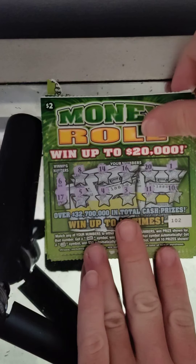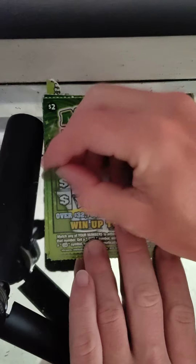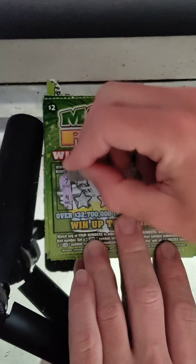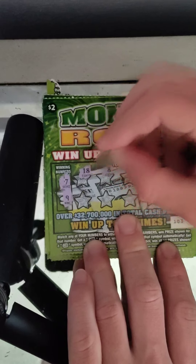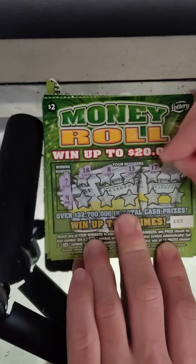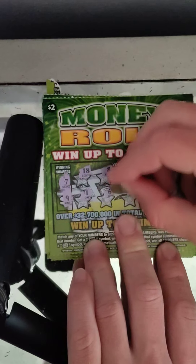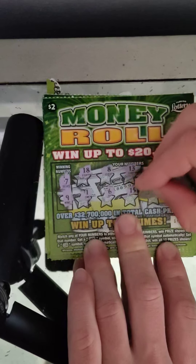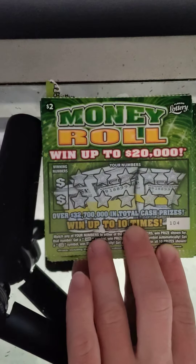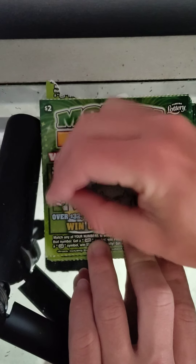Nothing on ticket 102. Ticket 103: winning numbers are 7 and 9, and we have 18, 8, 13, 17, 4, 1, 6, 15, 3, and 20. Nothing on that one either. Ticket 104: winning numbers are 11 and 20, and we have 1, 7, 7, 4, 13, 13, 3, 12, 5, 8, 17, and 9.